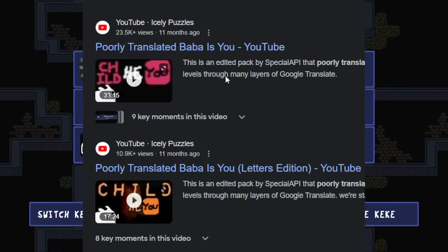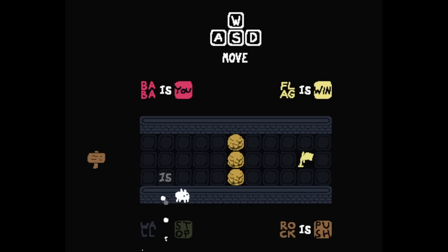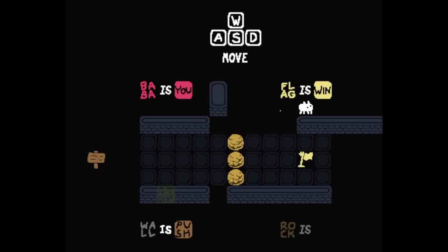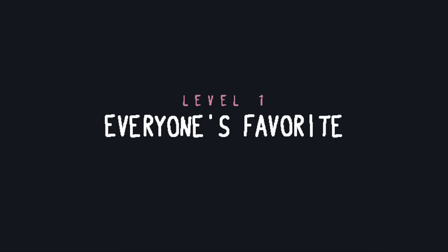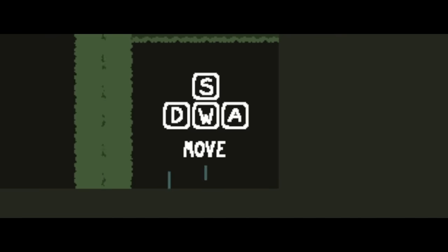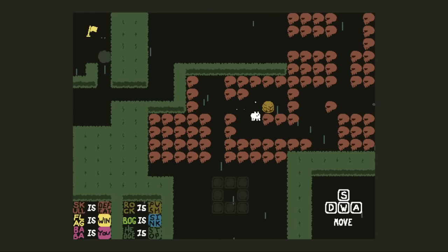So this is by the same creator as the poorly translated Bob Is You series. This is just the normal Baba Is You so far, seemingly. It's the game where you can break rules, make new rules, etc. So wall is pushed, let's push walls. The flag is win, but I can make rock is win instead to win on the rock. So what's the meme? Do you notice something wrong here? The move tutorial is now messed up. I now got a control in inverted nonsense. It's only backwards, so I guess that's intuitive enough. This is not the only part of the pack - it's not just the messed up controls. I've seen a screenshot that confirms it's even more cursed than that.